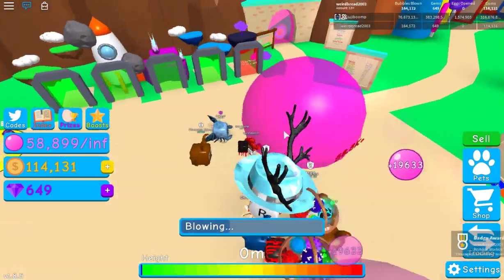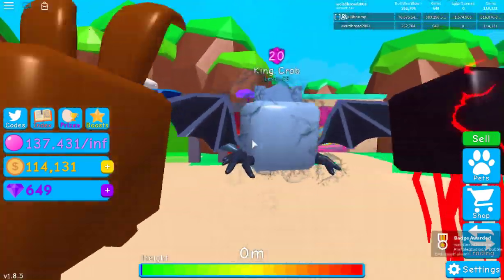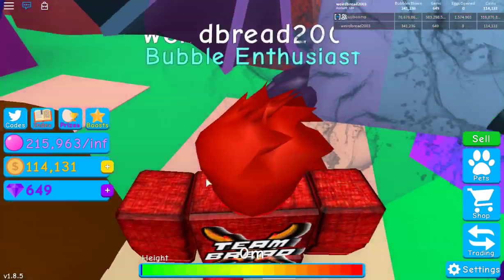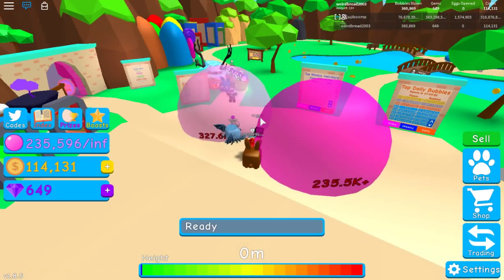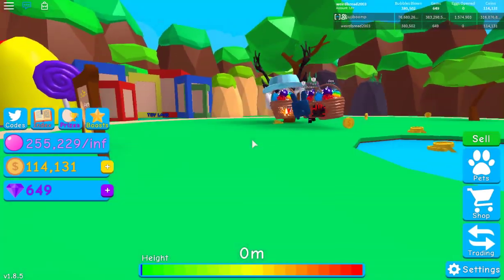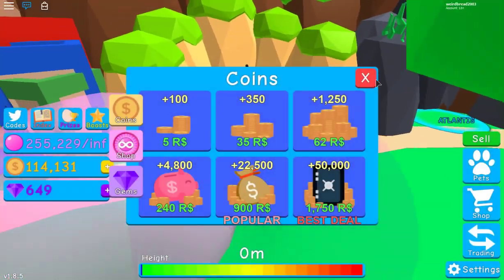Checking portals unlocked in the main world — the void still needs to be discovered. With only 649 gems, there aren't quite enough to get into Kensland, so the plan is to skip to the second best world: Beach World. However, it costs 150 million coins to enter.